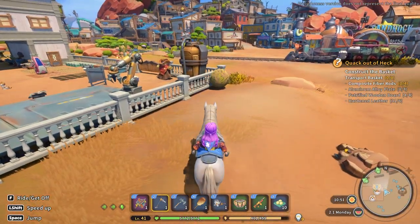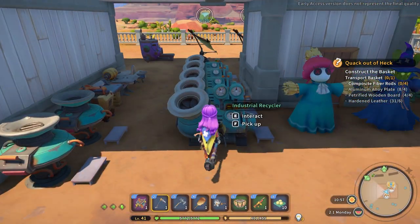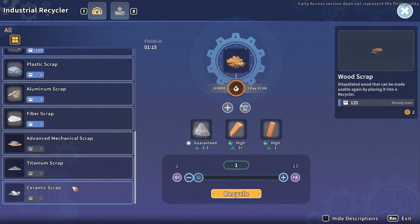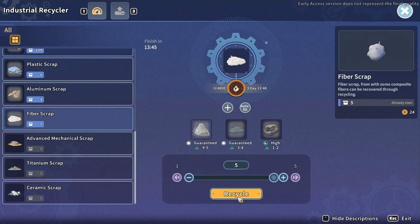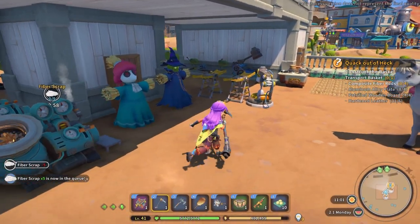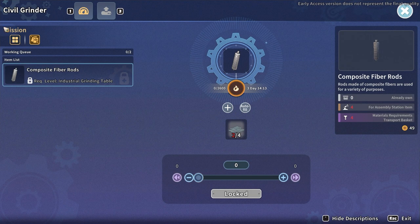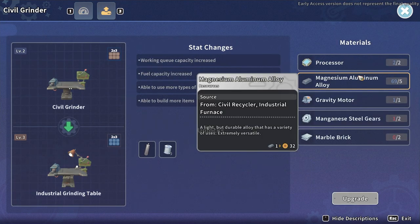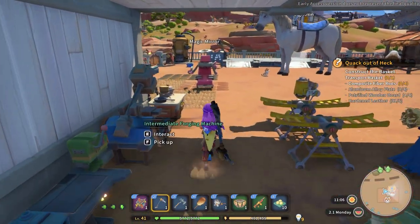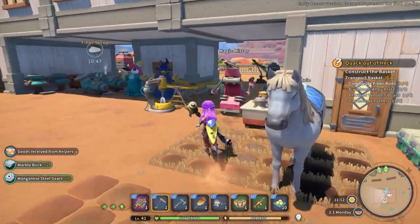What you need, the junkyard provides. I'm going to pop that into my new industrial recycler, and hopefully by the end of the day I'll have composite fibre. Then I can put that into what will be the industrial grinder, once I have one manganese steel gear and two marble bricks. Those might be in my box already — they actually are! Let's go and upgrade this.